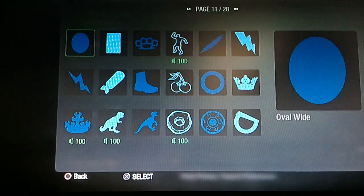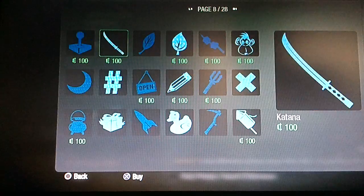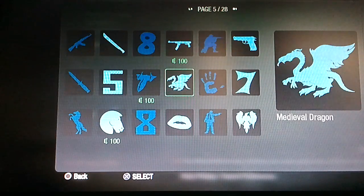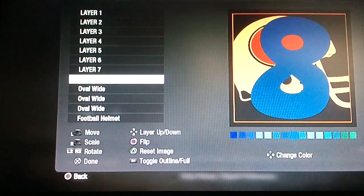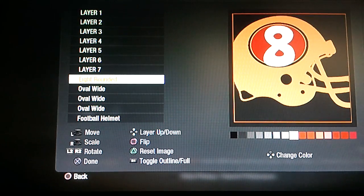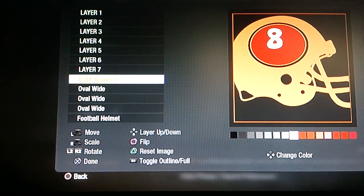Then you're going to get the eight rounded, which is on page five. Make this white, shrink that down, and then put it right about in that area.